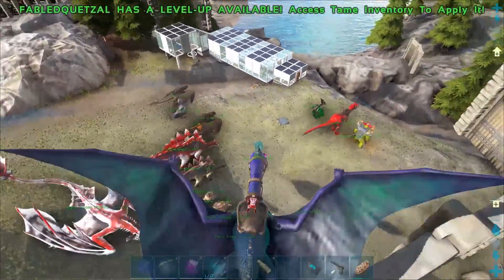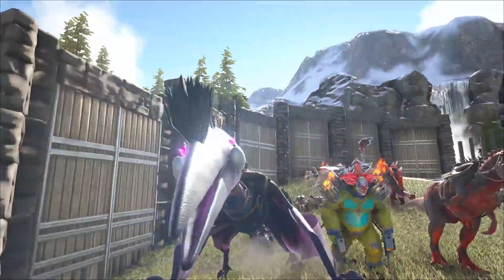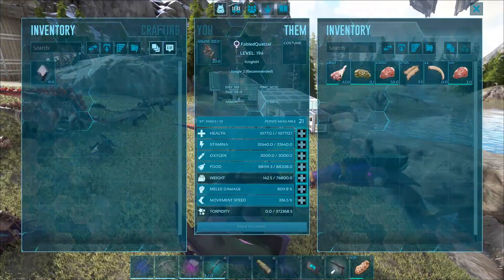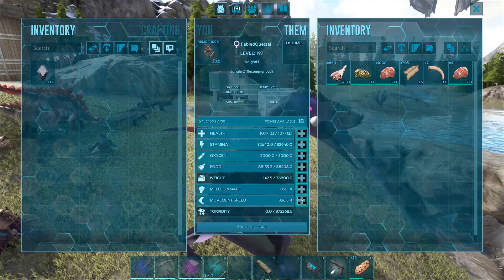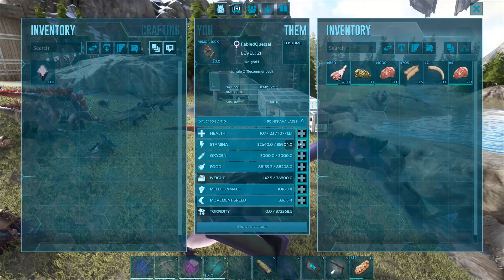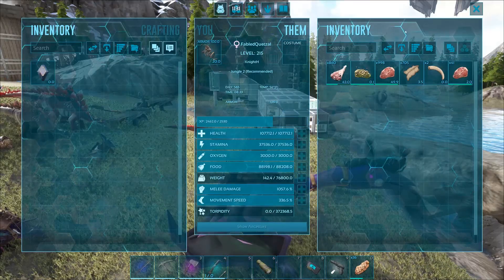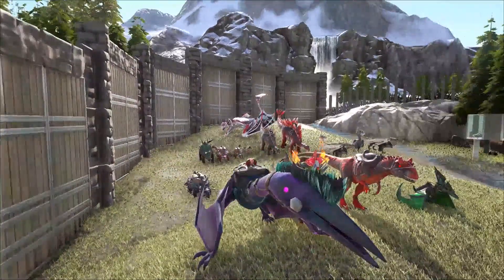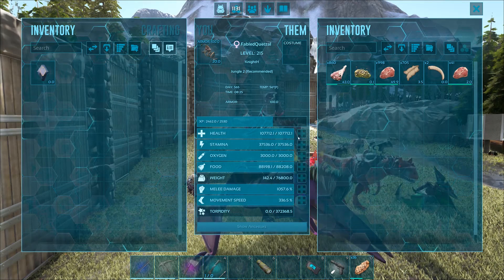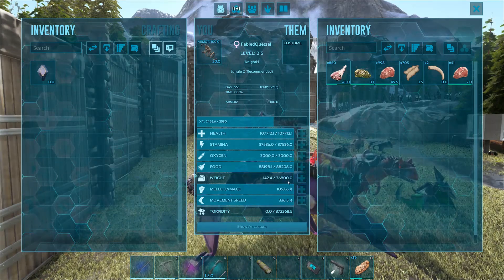I'd say that was a successful episode! Got this guy tamed up and he looks awesome. Look at his stats — I'm just gonna put it all into melee damage, I don't even know if I need speed. That's good. He's got over a thousand melee damage, his movement speed is off the charts, his health is over 10k — probably should bump that up. His weight is 76,000 — that's crazy! Awesome tame, 215.